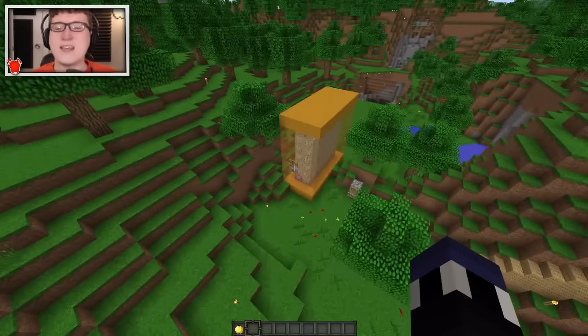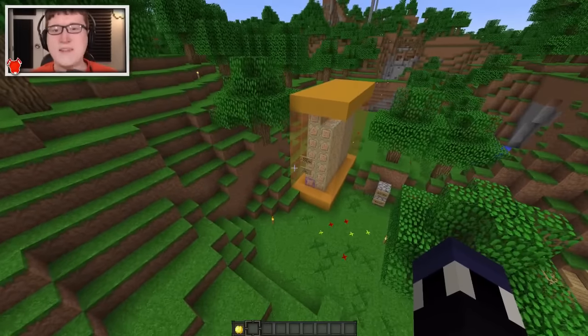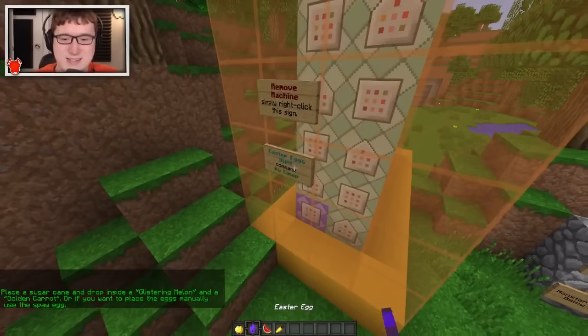Anyways, he created a one command block contraption that summons a thing that allows us to actually un-egg some Easter eggs in time for Easter, which, as of this video being released, is tomorrow. But you could be in Australia, in which case it's today — so this is for you, Australia, and Eastern Asia, I guess. Anyways, let's get right into this.